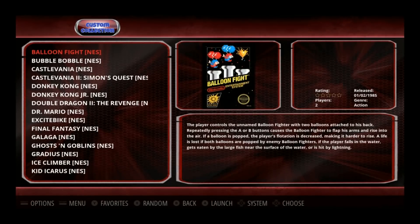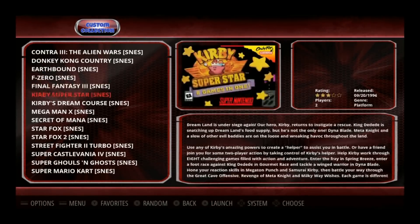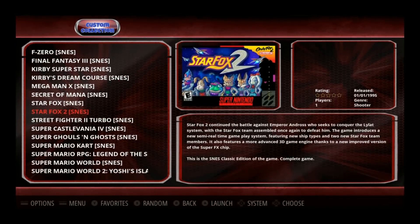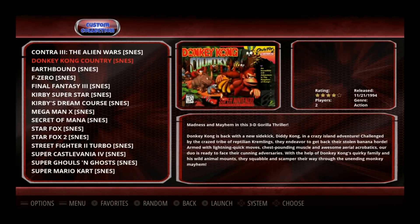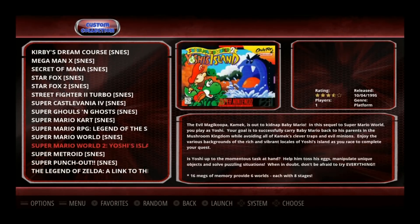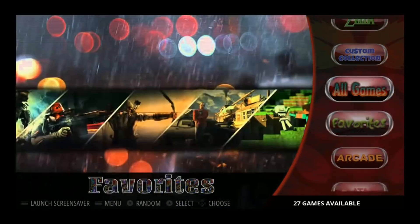Within here you have your NES Mini and your SNES Mini. Star Fox 2 is on here — nice to see. Box art looks really good on this theme, fits right in there really nice. All games total: 7,050, and you do have your favorites.